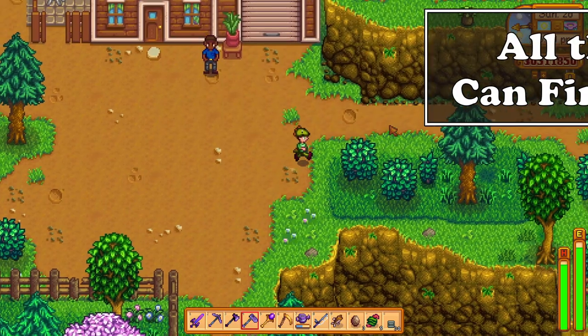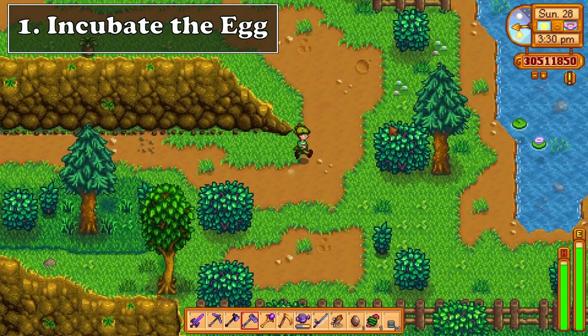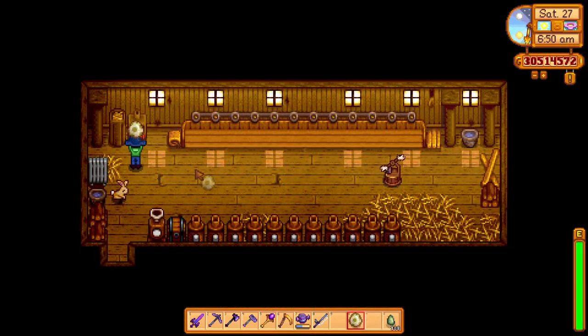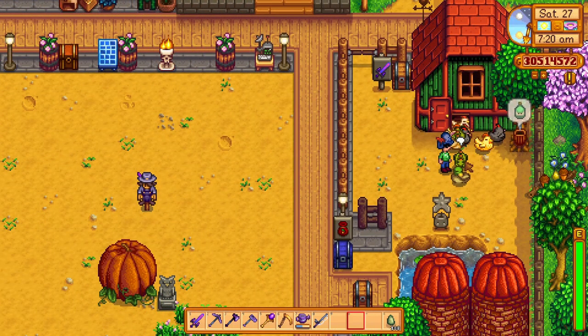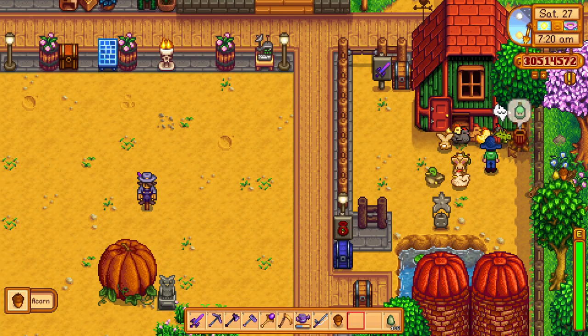The first way to find a dino egg is with the incubator, and for this you will have to have already found an egg. You will put the dino egg in the incubator and in a couple of days you will get your very own dino. After it hatches, every 7 days your dino will lay a brand new dino egg, which you can clone again in the incubator, starting off your very own dinosaur empire.